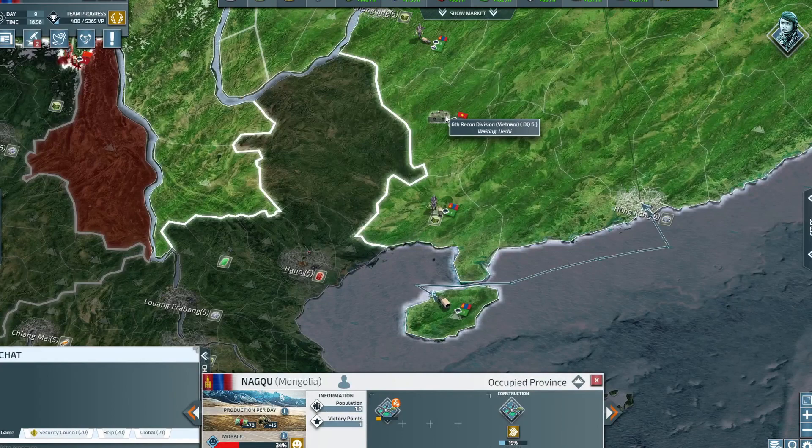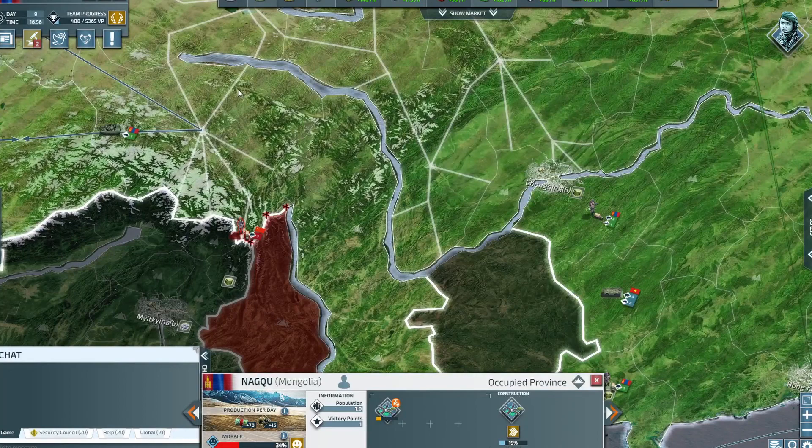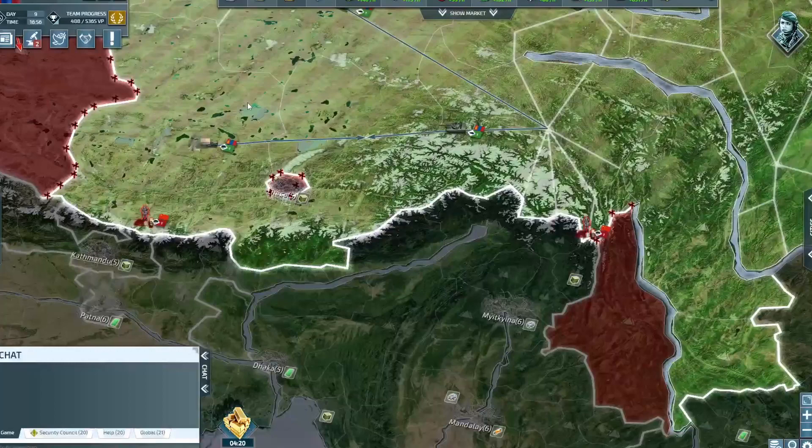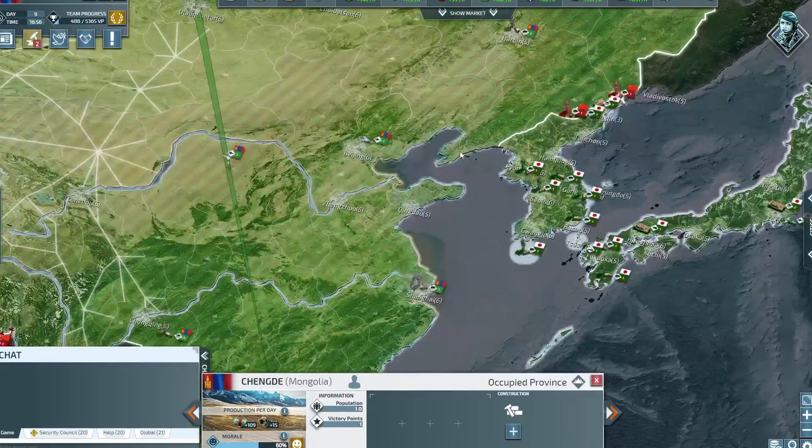I've already taken Shanghai and Hong Kong. There are some Vietnam soldiers just sitting here — they were attacking China as well but haven't done much. It's quite a sizable force: free infantry and a free recon battalion, so I'm preparing a defense around the area should they choose to attack me. This bit of China I can't get to because I'd have to go through Vietnam, and you have to declare war to manage each region.